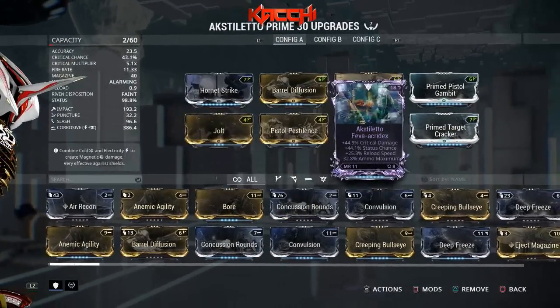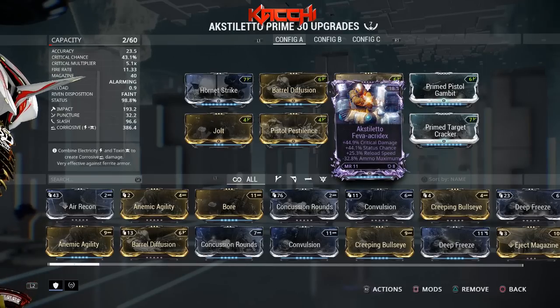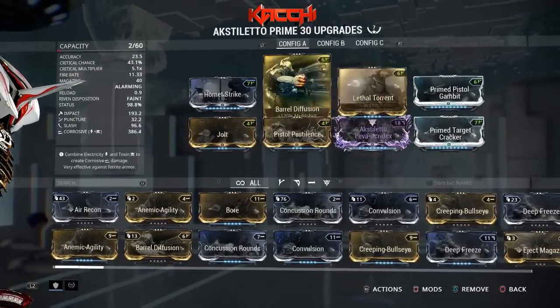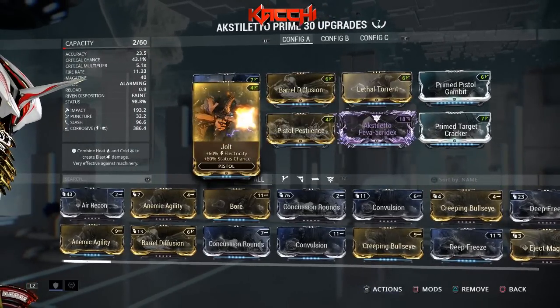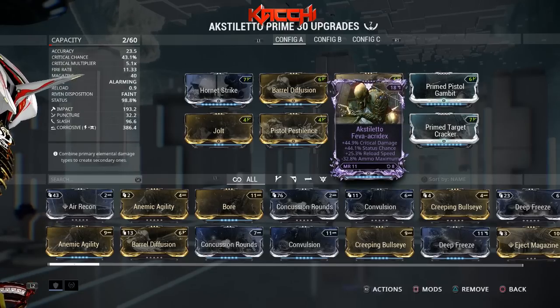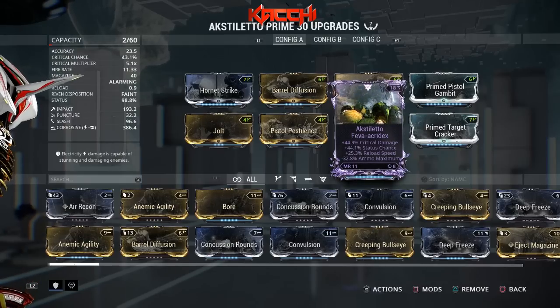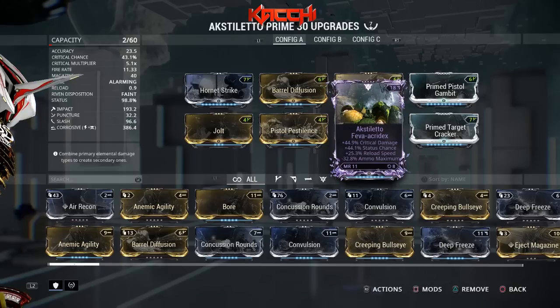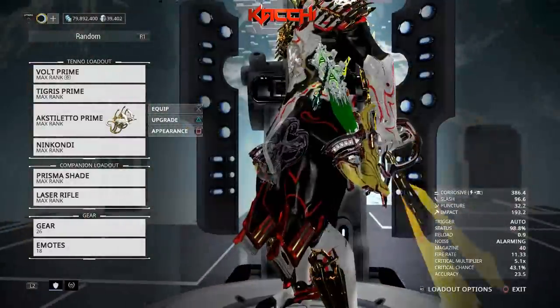This is how I build it, and it's because of the Riven mod that I had to forma it for the seventh time — I had to fit this in there. I've got Hornet Strike, Barrel Diffusion, Lethal Torrent, Pistol Gambit, Target Cracker, Pistol Pestilence, and Jolt. The Riven has crit damage, status, and reload speed, but negative 32.8% ammo maximum. I'm not worrying about the ammo because I can keep getting ammo back. The main thing that stands out is the crit damage and that status — now I've got it at 98.8% status, which is really nice.